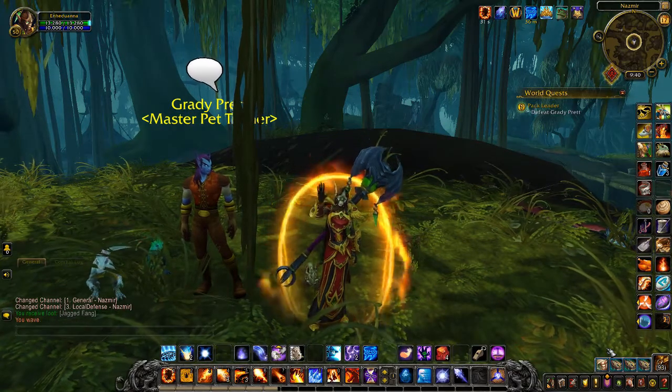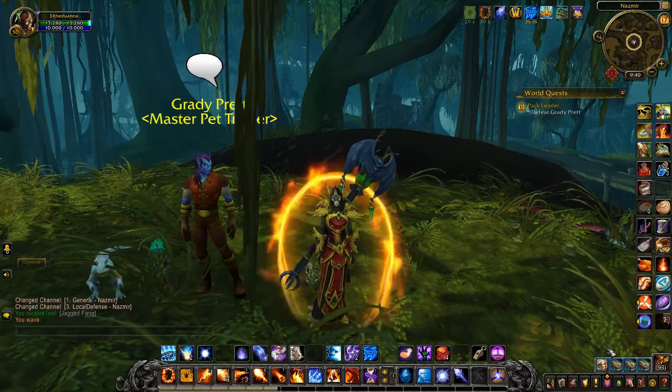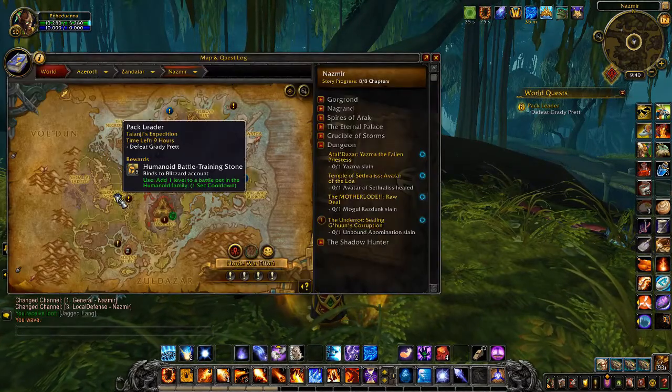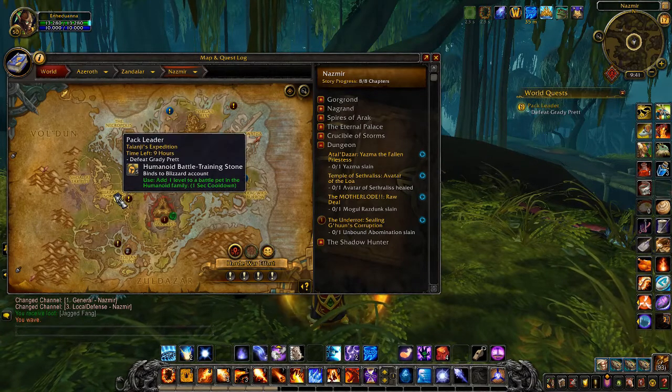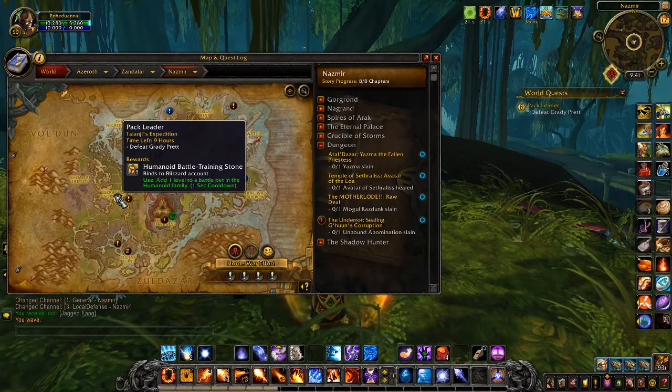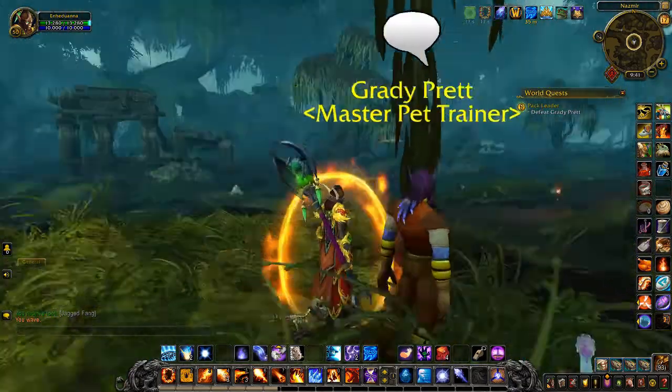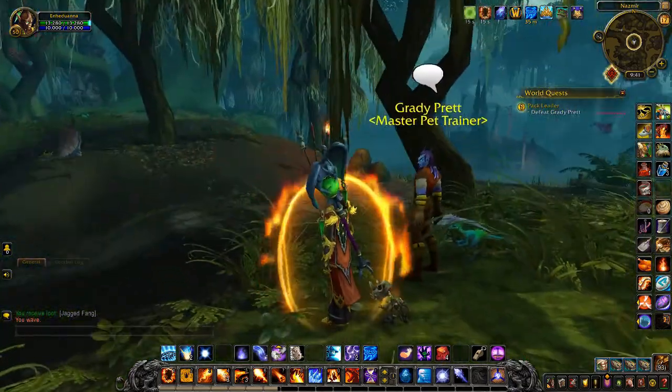Hello gamers, it's softkitty99 and today we're in Nazmir. We're checking through the pet battles to make sure we've got working strategies. Today: Pack Leader, to defeat Grady Pret. As you can see, we're near some of the ruins.